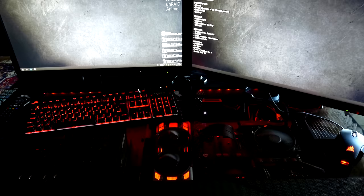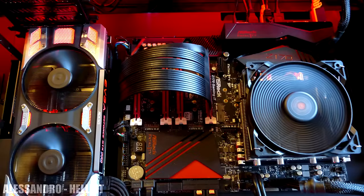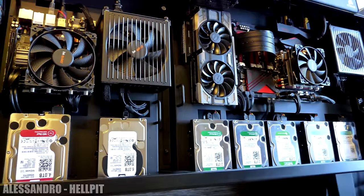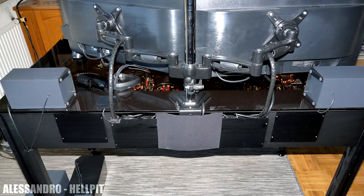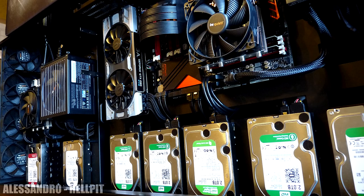Starting off the show we have a very sick PC desk build by Alessandro. He's calling it the Hell Pit and it features two separate rigs — a gaming PC and a server PC. The gaming PC has a 6700K and a single EVGA GTX 1080 for the GPU, while the server build has a 4770 and no GPU. There's also tons of storage — 10 terabytes of space for each rig. This would also be a perfect streaming setup if you decide to convert the second PC into an actual streaming PC. Excellent work with the cable management as well; not only do you have some sweet rigs but you also have a pretty dope setup. For benchmarks we got a score of 17,658, starting things off strong. Thank you Alessandro for entering.